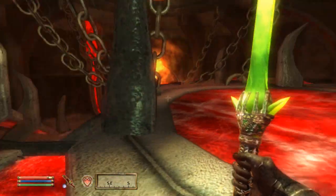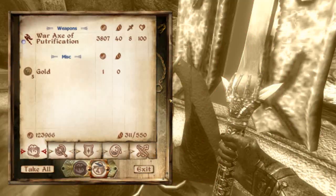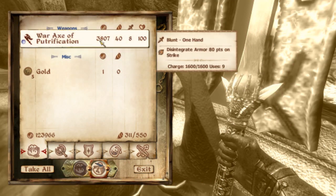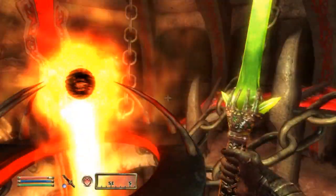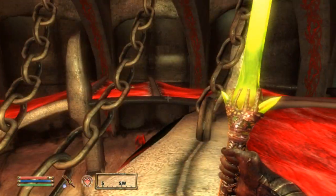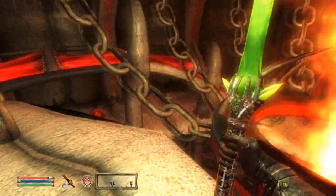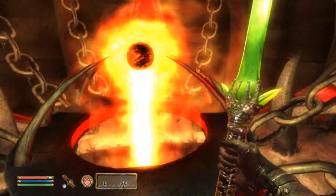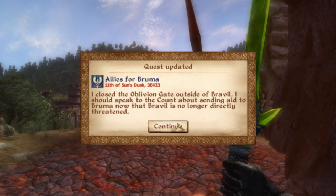I'm in the Oblivion gate near Bravil, just got to the top here. Gonna grab the Sigil Stone and do that quick-save thing to get something I might use. I just closed up the Oblivion gate near Bravil — couldn't really find anything I wanted to keep. I'll just grab the 20% Shield. I don't really have that much space left on my armor to fit anything anyways.